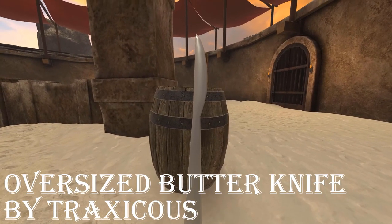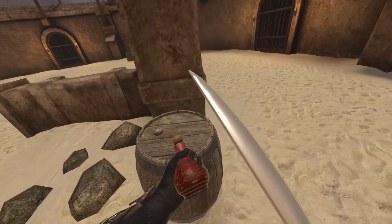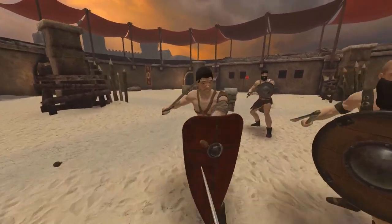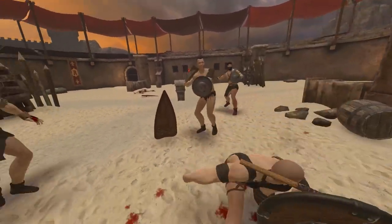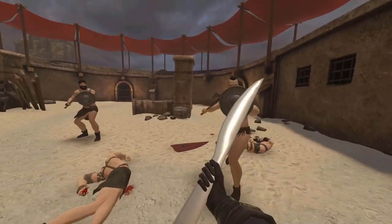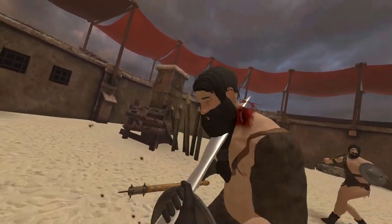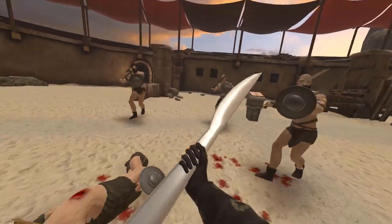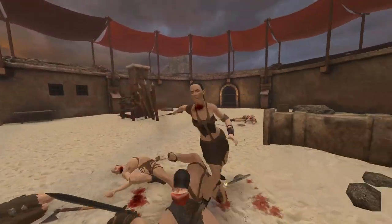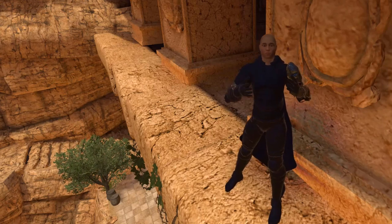I'm not even sure how to describe this thing besides saying exactly what it is — an oversized butter knife. Because it's so big, I guess you could classify it as a sword staff. It does have the right dimensions: nice long grip, super long blade on the end. The more I keep fighting with this weapon, the more I kind of want it to be real. That is pretty intimidating. Now we just need a mod to turn the enemies into giant biscuits or giant toast.